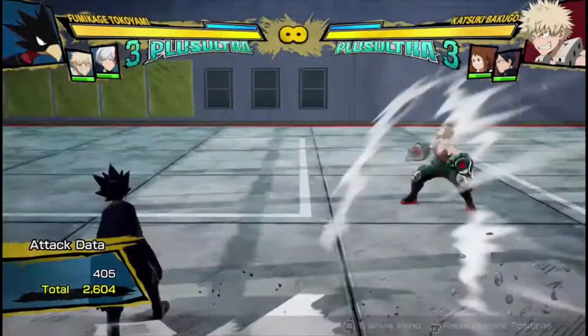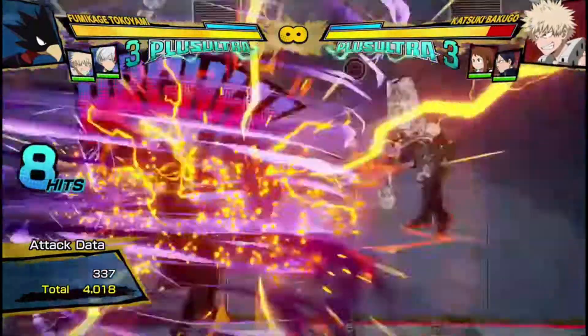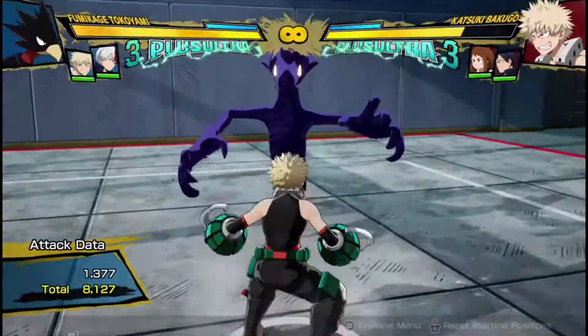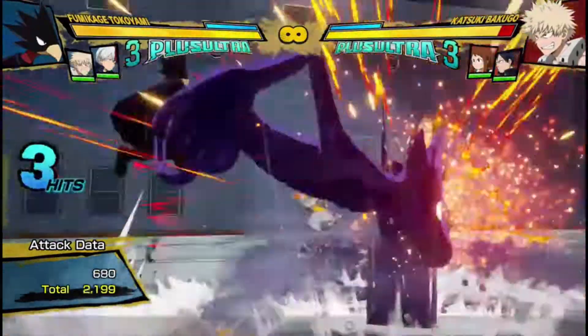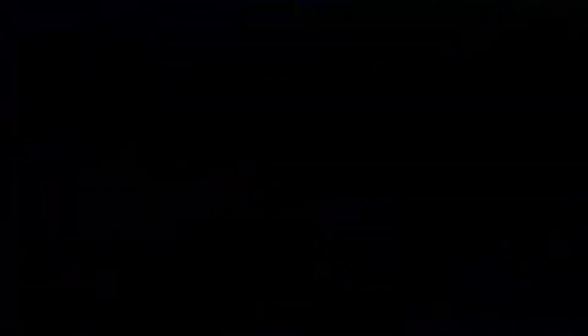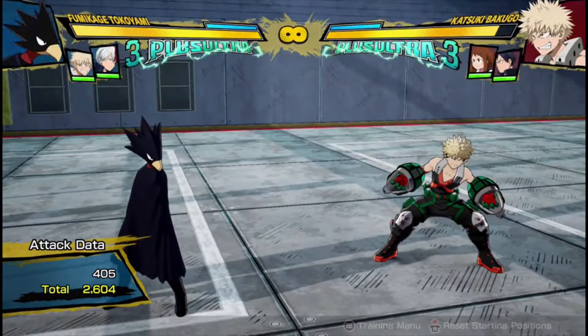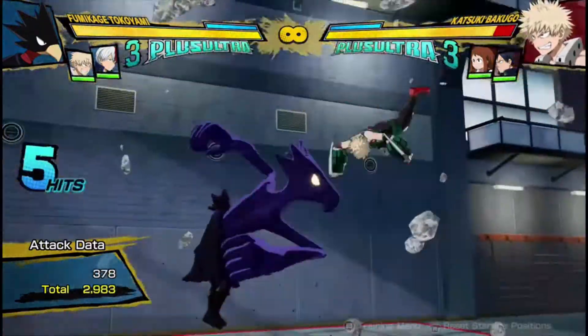If I do get an armor attack, which does happen quite a lot, I can go in for my two air attacks into something like this, which is 8,100 damage. The reason I do two air attacks — even though they don't do that much damage — is not to increase the damage, but because I need to wait for Dark Shadow to go away before I can cancel into another one of my quirk abilities.